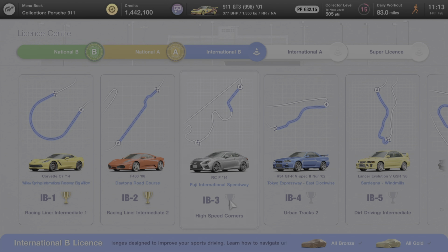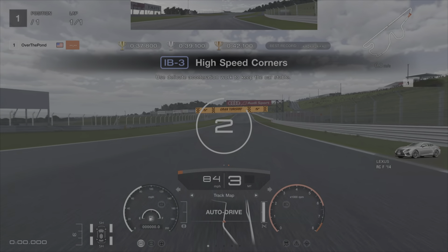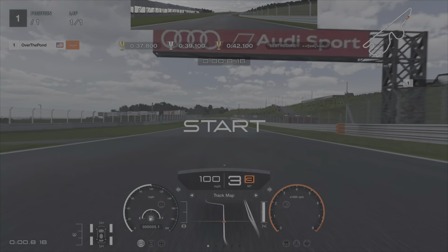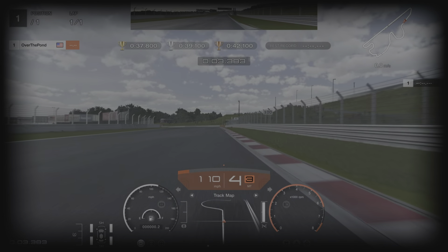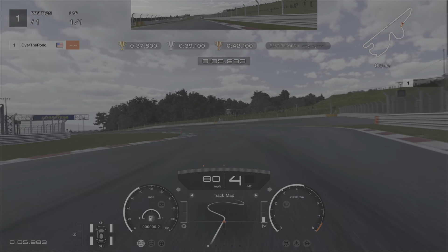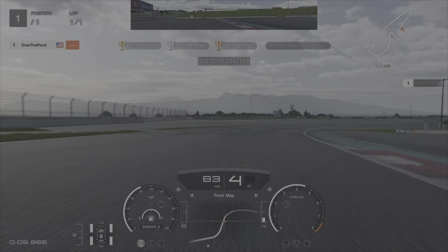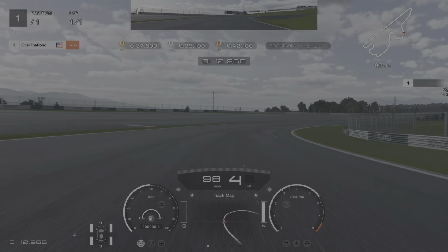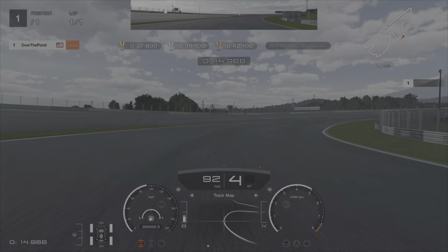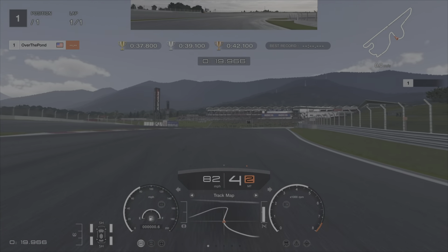Moving on to International B license number three — we're going to be at Fuji in the RCF. Fuji is not one of my favorite circuits; I do really struggle around this circuit, but we're going to give it a go and try to get that gold medal. Coming into the braking zone, we're going to be braking just after the 100 meter board, down to third gear, up to fourth on the exit. I did do a little bit of a drift here, but you should be able to keep the car under more control. I also carried too much speed into this corner, so just be on the brakes a tiny little bit.